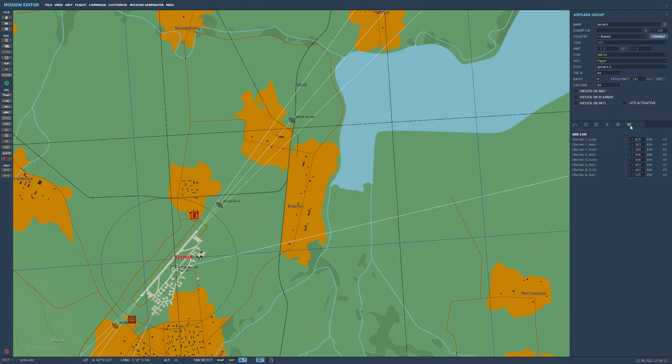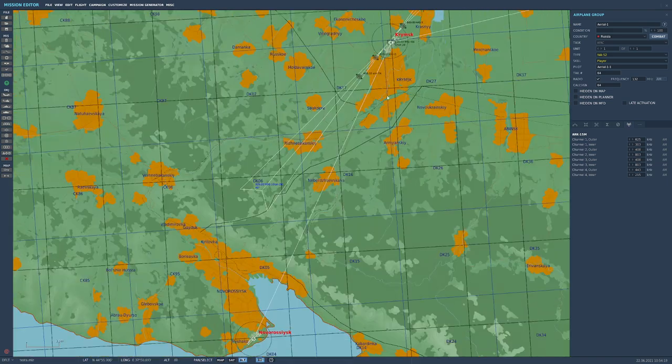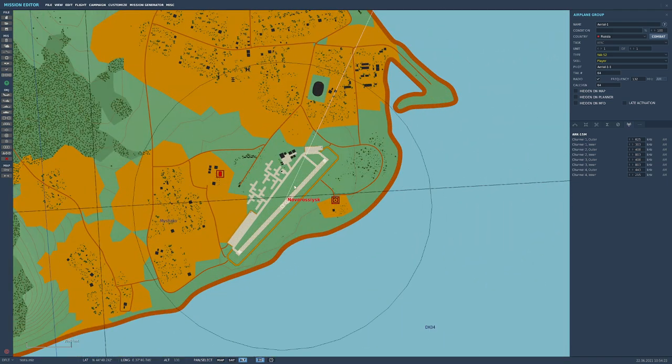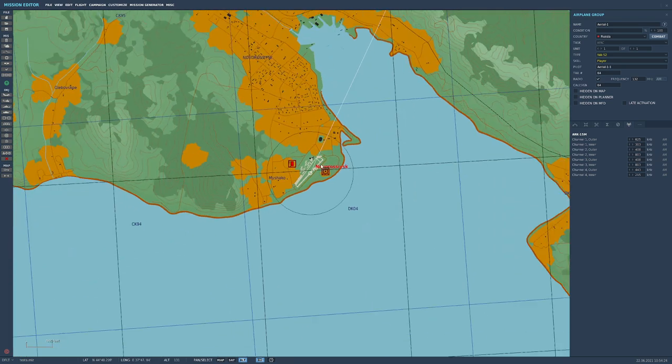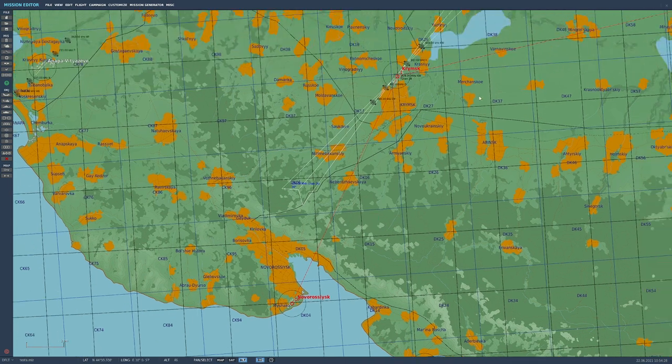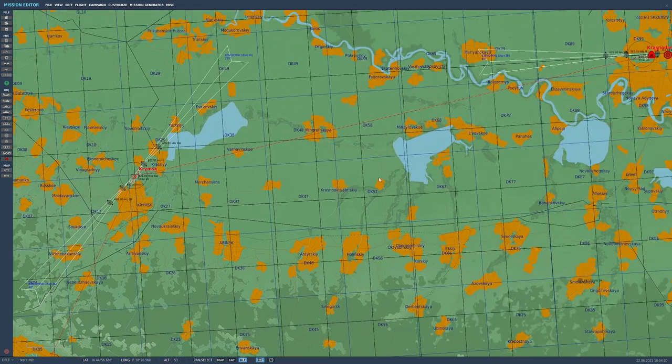I'm going to go to this button and type 408 for the outer marker and 803 for the inner marker. We're going to make our way down to Novorossiysk, but unfortunately there's no ADF there, so the last part of the flight we'll have to navigate the old-fashioned way across the mountains. We'll be taking advantage of all the tools DCS has to offer.